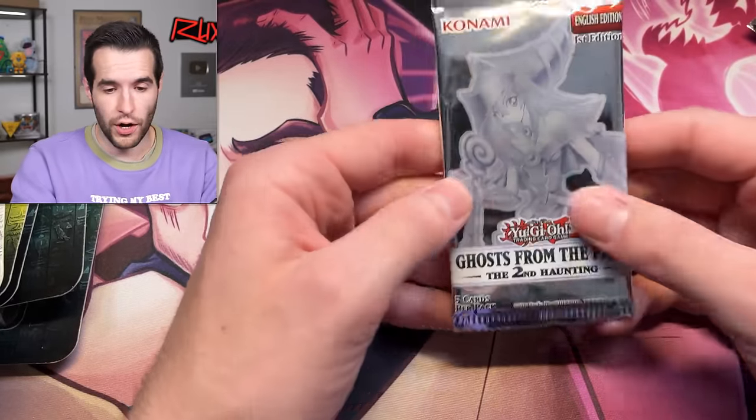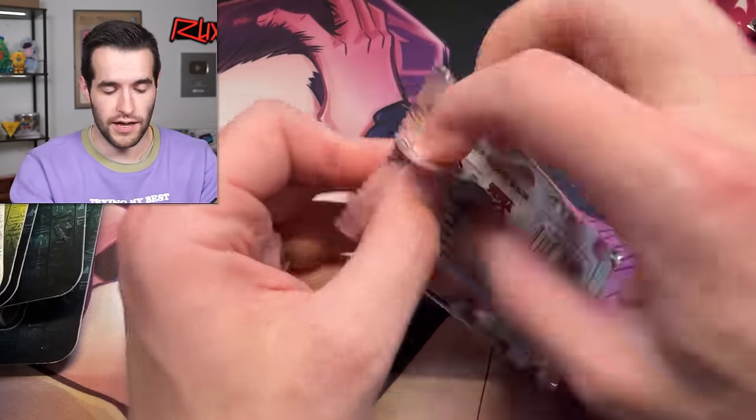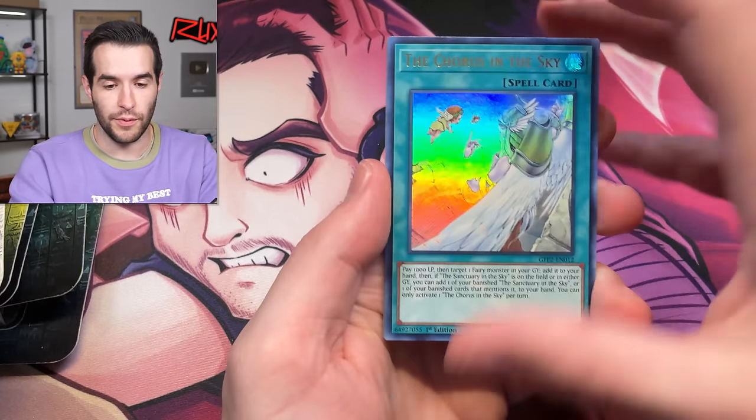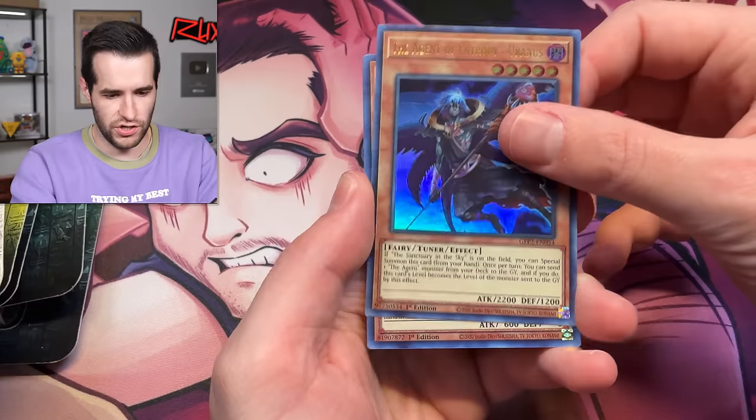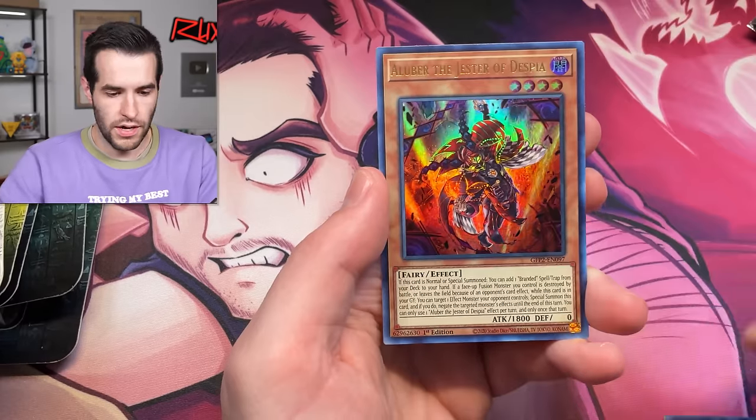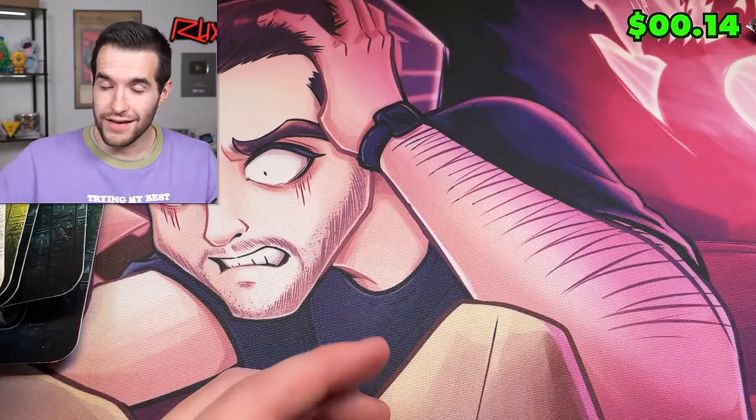The Petite Moth mat is only available until the end of October — only a few more days — so go check out ruxin34.com, link in the description. After that they're gone, never coming back. Let's get a ghost rare to celebrate Petite Moth — we have Agent of Entropy, Ghost Trick, Vampire, and A Luber — used to be a big card, not so much anymore.